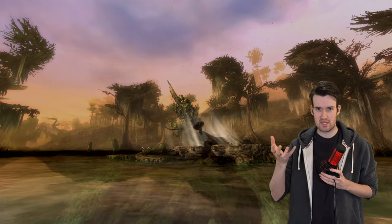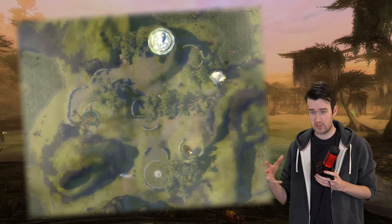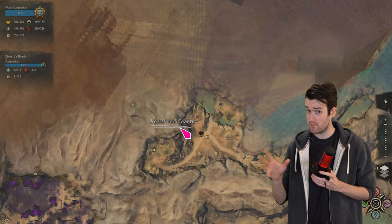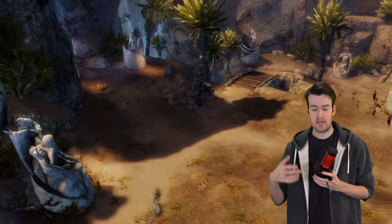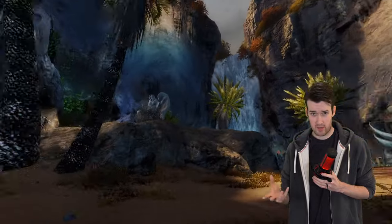Lore-wise, they say the tsunami that happened after Orr rose out of the sea caused the Temple of the Ages to crumble and sink into the swamp. If you look at a bird's eye view of the Guild Wars 1 version, you can see the same area with all the statues. Now let's look at the Reclaimed Chantry. This one can be found in Jahai Bluffs and it hasn't been destroyed, so it looks very similar to how it did in Guild Wars 1.